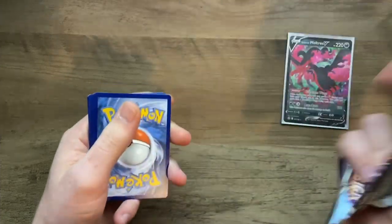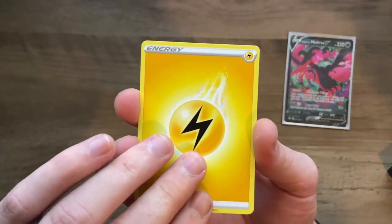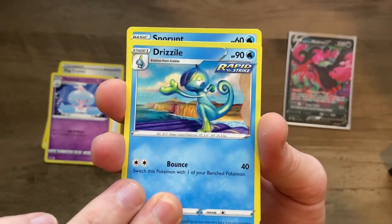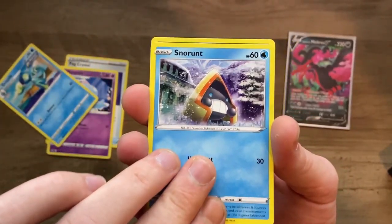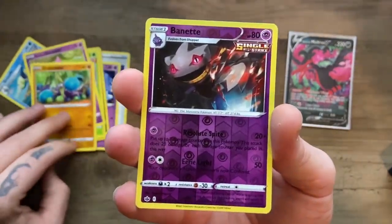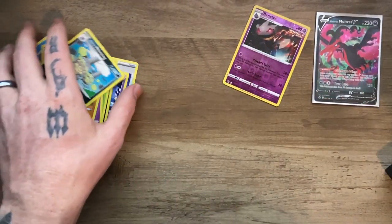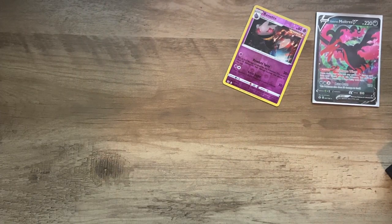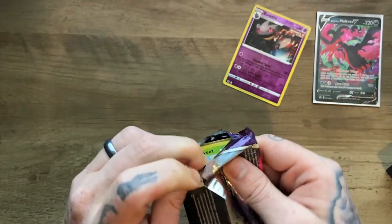Let's see if we can grab another white card — nope. The salt behind that throw, it was unhappiness. We got Lightning Energy, a Fog Crystal, a Hattrem, a Drizzile — which is the second form of the water starter in Sword and Shield. We got a Snorunt, a Venipede, a Snorlax, a Galarian Slowpoke, a Crab Rod, a reverse holo rare Banette — not upset about that. There's a thing we got going on every time Weezing is pulled, and that was a Galarian Weezing.